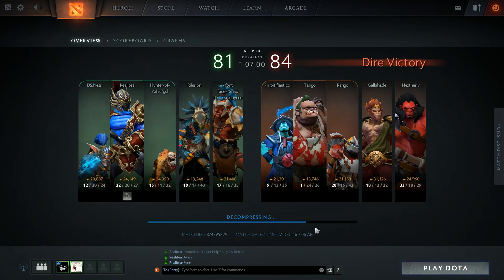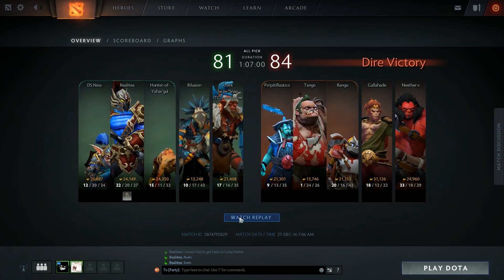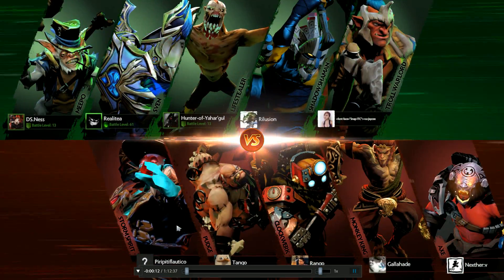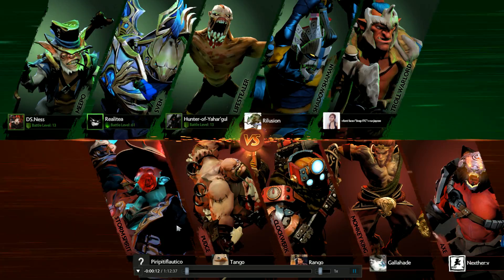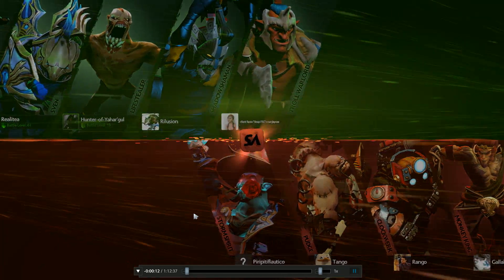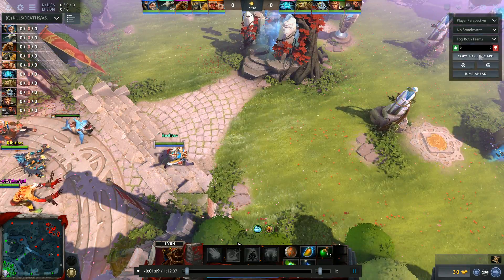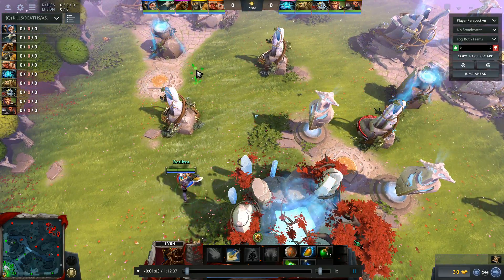This hero's biggest strength was stacking tons of camps, then farming those stacks with Helm of Dominator, which gave a huge influx of gold and would get him completely out of control — having 6 items by about 30 minutes. But that is not the case anymore. As of patch 7.0, Sven is in a really weird place.